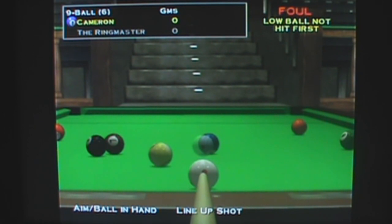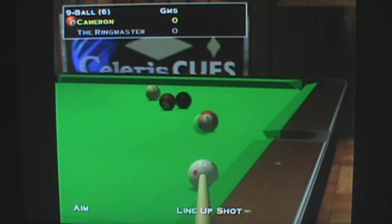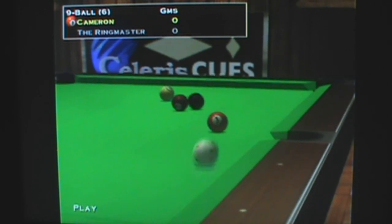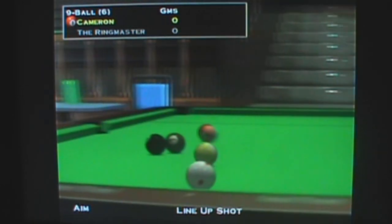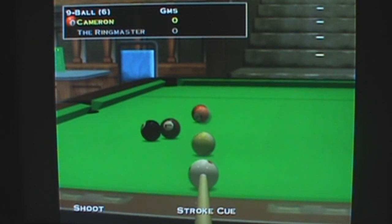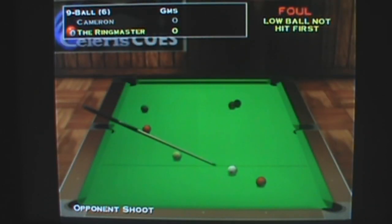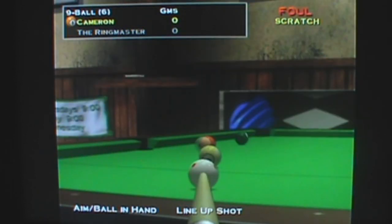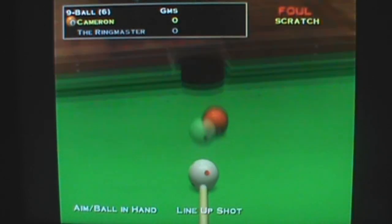It's a lot harder to line things up using the control pad versus using the mouse. Nice shot — see if we can tuck this in over here. Oh, I messed that up — I didn't even see the other ball there. I've got the camera in front of the TV so it's hindering my view. When the NPC takes a shot and they don't hit a ball, I can move the cue ball around to wherever I want, just like this.